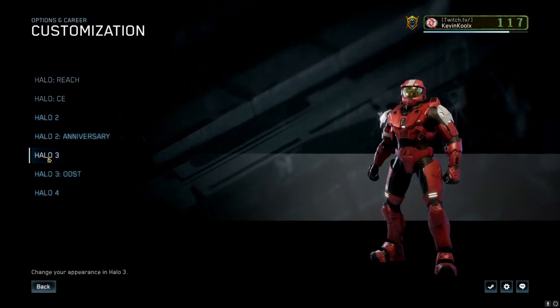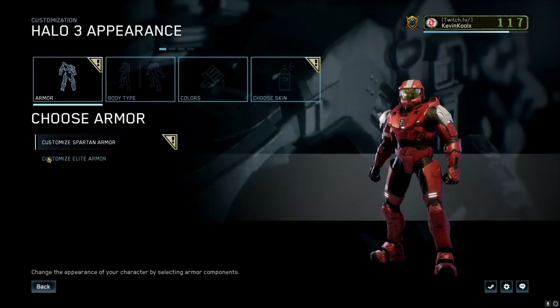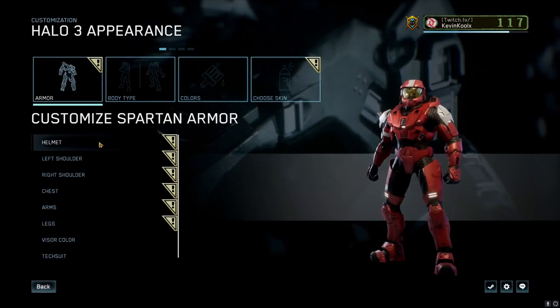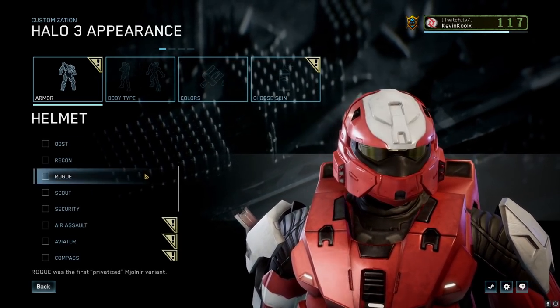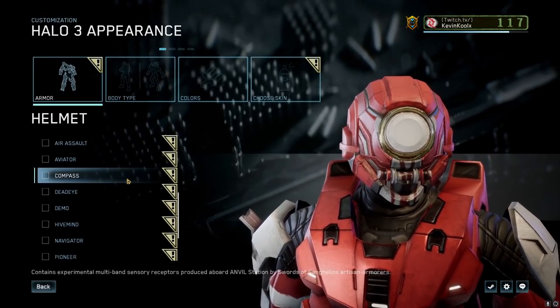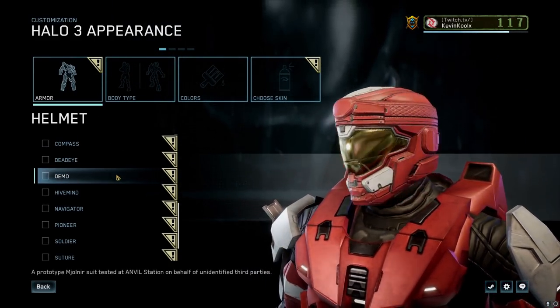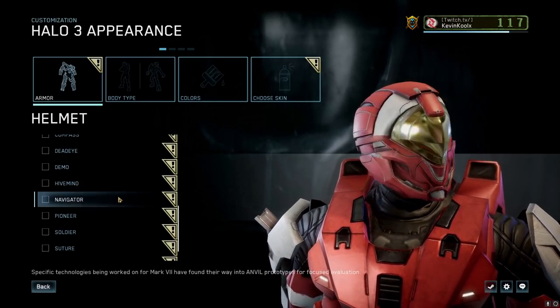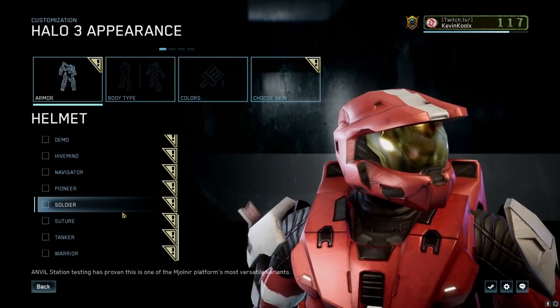I'm sure you're probably really looking forward to what's available for Halo 3, and there actually are some new options we've never had before within a Halo game. Obviously you can customize the helmet. A lot of these new armor sets are actually from Halo Online, and some of them are pretty cool looking. There is going to be a toggle option coming for Halo 3 specifically.